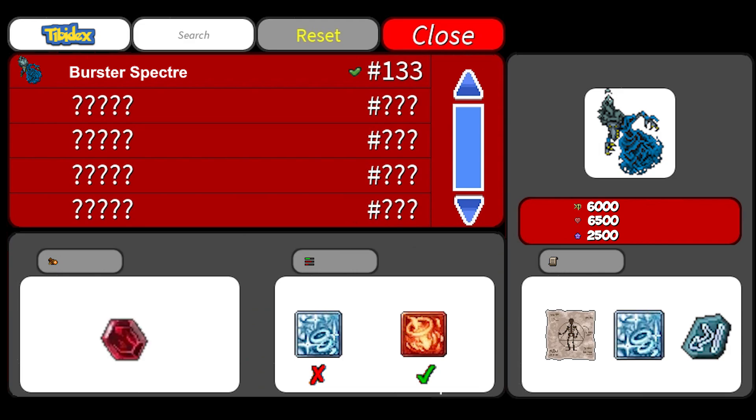Notable loot is the hexagonal ruby. Make sure to not miss them — that's where your profit comes from. Alright, let's better prepare ourselves.